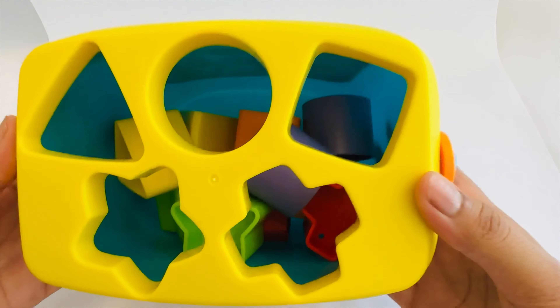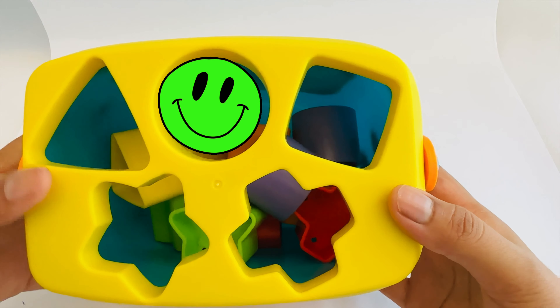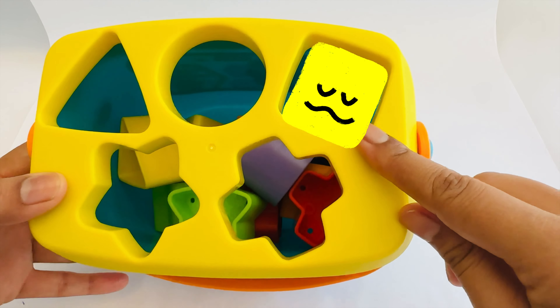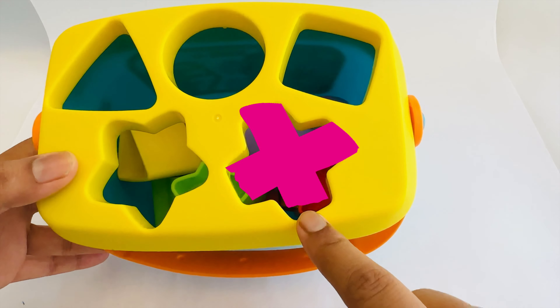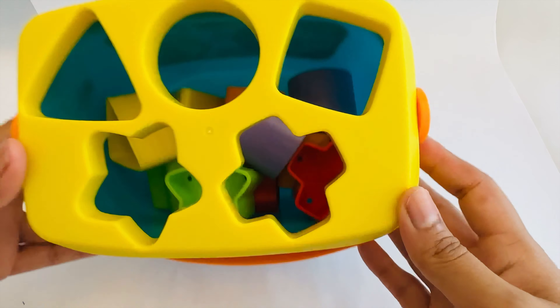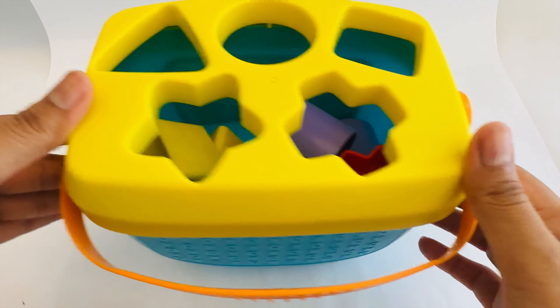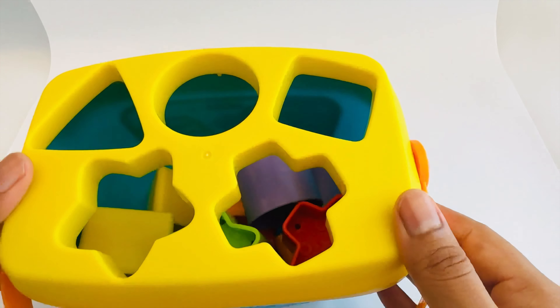All the shapes are in the puzzle: a triangle, a circle, a square, a cross, and a star. Now we learned five shapes today, and all the shapes are in the box!